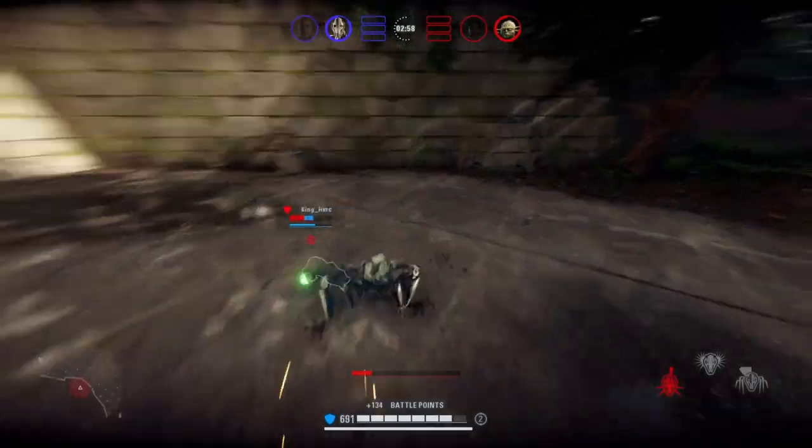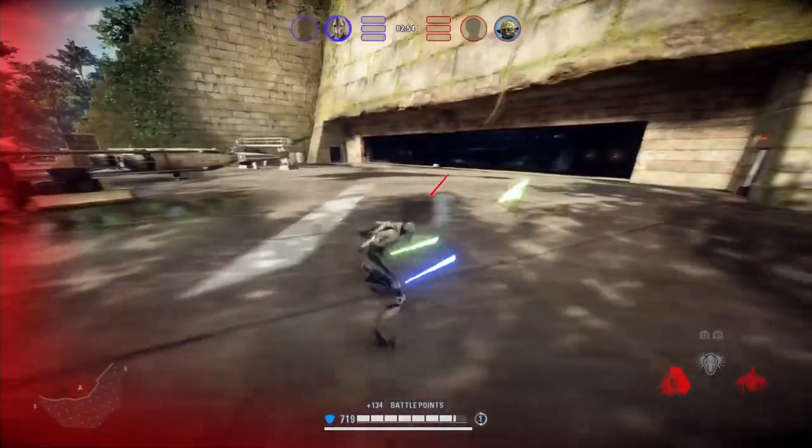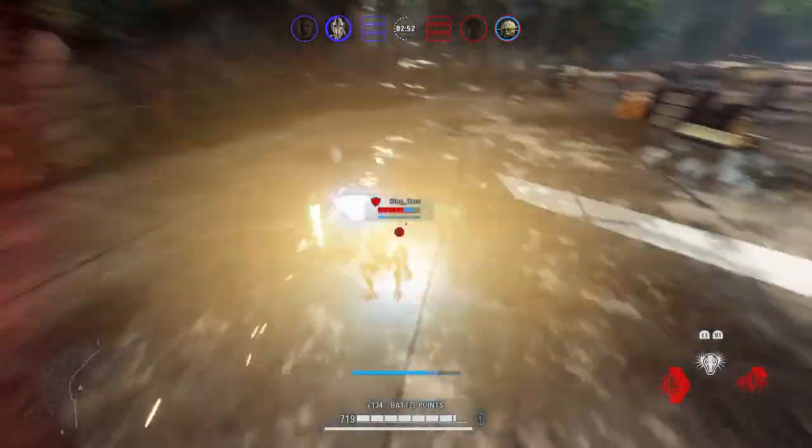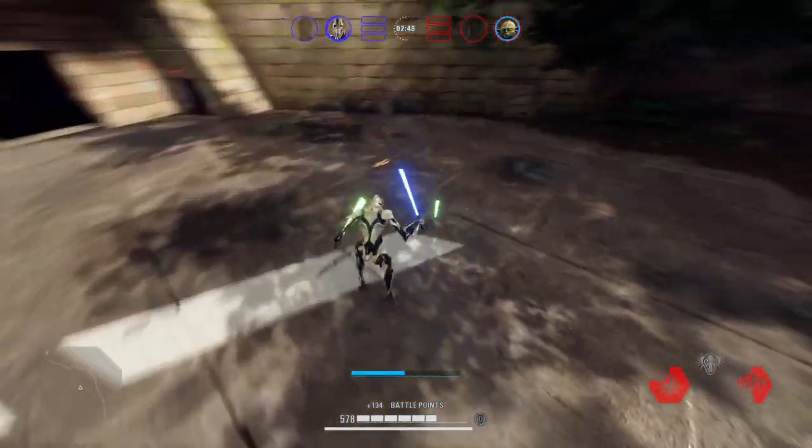And that is three advanced ways to hookswing with General Grievous. I hope you enjoyed the video and maybe learned something new. If you did, make sure to hit the like button and consider subscribing for more Battlefront 2 content — and with that being said, I'll see you out on the battlefront.